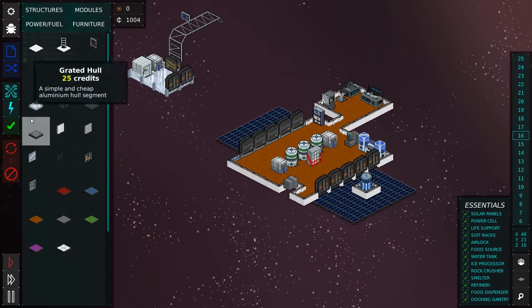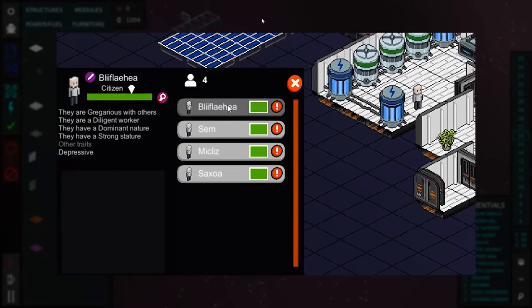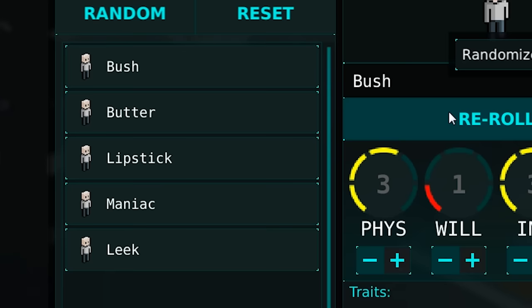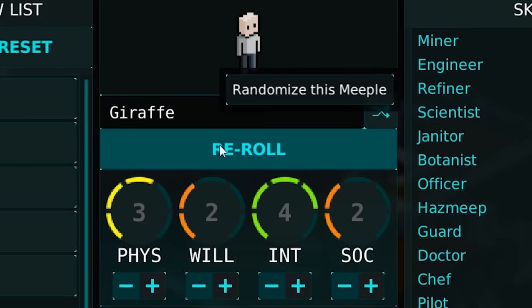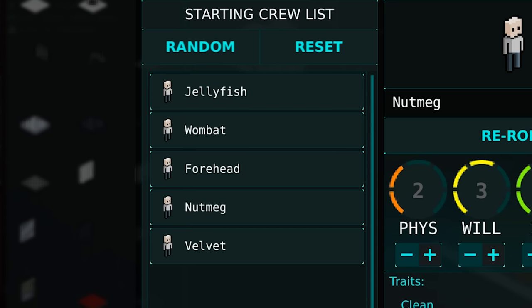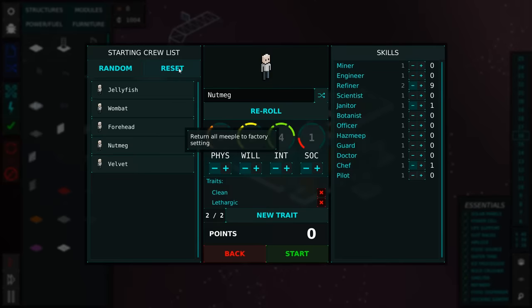Here's the next step. Before, you just kind of got a couple of people at random. Now you start with five people. And before, they had kind of wild, fun names — now they're literally nouns and adjectives. Old faucet and eyeball, you're always getting into trouble. So let's just keep slamming re-roll until we see something we like. This seems like the perfect group of miscreants right here: Jellyfish, Wombat, Forehead, Nutmeg, and Velvet. Can't wait to get acquainted.